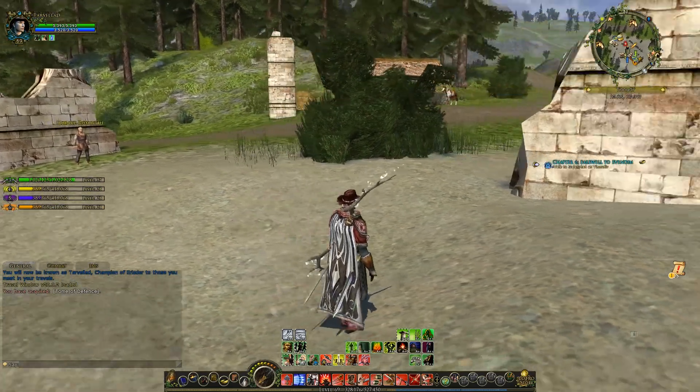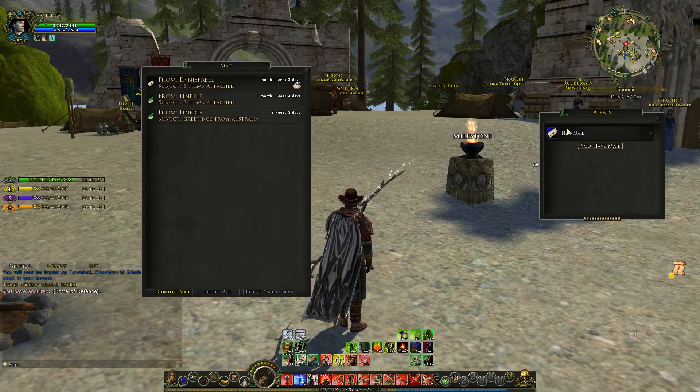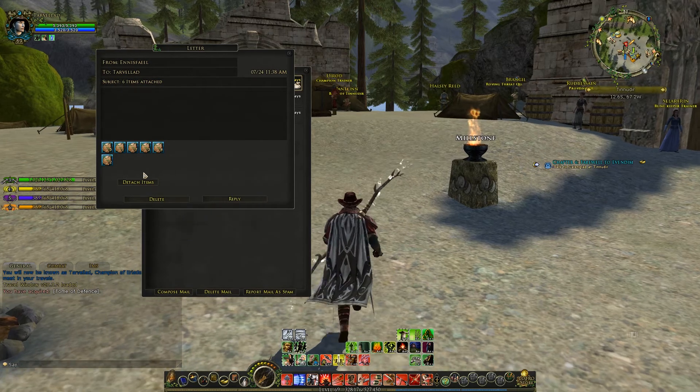We also have an alert, which is a new piece of mail, which is actually from myself, so I do know what it is this time. It is from my main character. Six items attached — six different items, but multiple of each, because they are some experience tomes or item experience tome things.